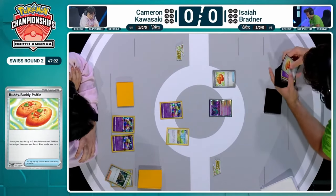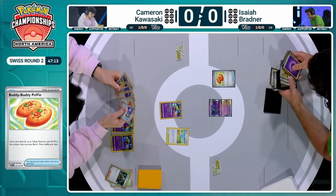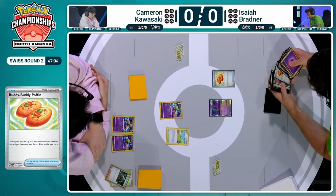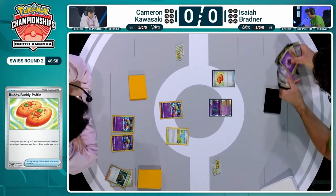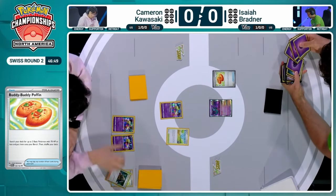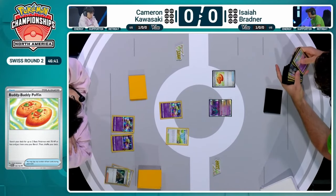A Buddy Buddy Poffin of his own — he's about to get some basic Pokémon with 70 HP or less out onto the field. We're going to see that probably fetch a couple of Ralts. Have to see if Isaiah can combine it with an Arvin searching for the TM Evo. We do see the Lumion V — that's definitely not a common inclusion for Gardevoir decks, but Isaiah really favoring that consistency. Gardevoir has so many tricks you can pull out now, and a lot has been unlocked thanks to that Monkey Dory inclusion. Excited to finally see its debut here in NA from Isaiah Bradner.